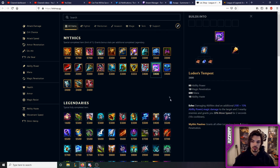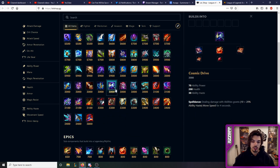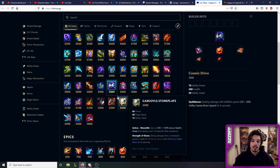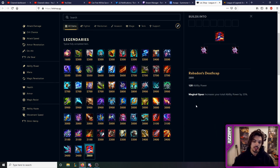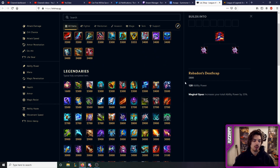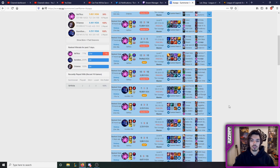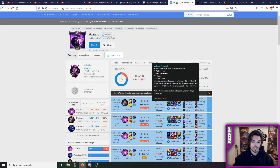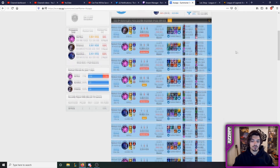So the full build would look something like this: Luden's Tempest, Sorcerer's Shoes, Magi's, Cosmic Drive, then you can get Horizon Focus or a defensive item, and Deathcap. One optional defensive item instead of one super aggressive item — that's basically the most well-rounded build you can do right now on Vel'Koz and other mages. Something like that is really good for Aurelion Sol and Orianna for repositioning, as you can see here. That's the build most of you are going to go for.